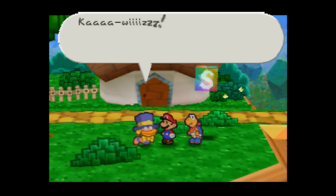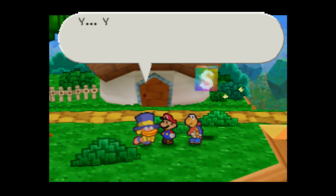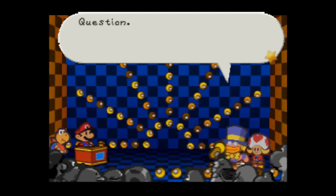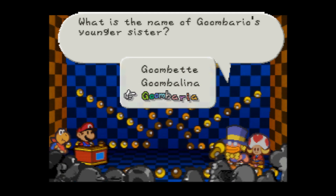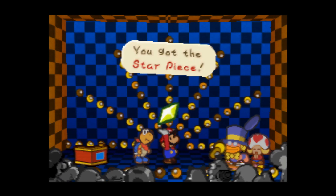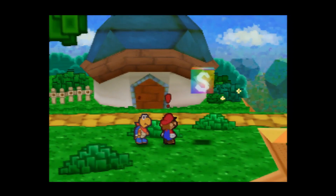Chuck Quizmo appears! He says: 'Chuck Quizmo is the name and quizzes are my game. You want quizzes? I got them. If you can manage to answer my brain-busting questions correctly, then I'll give you a star piece.' He pops up randomly and I believe his location is RNG — you can't actually predict it. His question: 'What is the name of Goombario's younger sister?' — that's obviously Goombaria. Correct! Congratulations, here's your star piece. Look at that — two star pieces in a matter of 20 seconds. That's awesome.